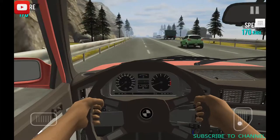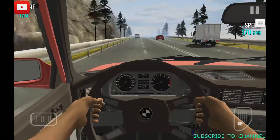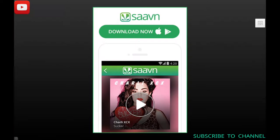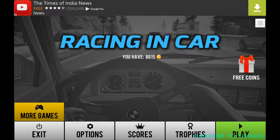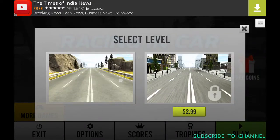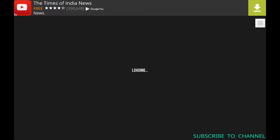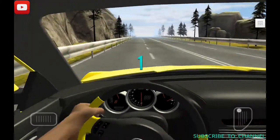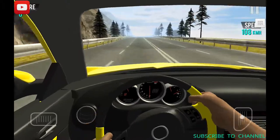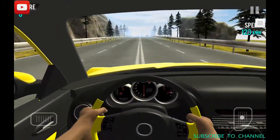Now it's time to move on to the Mazda. Please make sure to subscribe to my channel. This car is much better than the BMW — it has a top speed of 204 km/h.